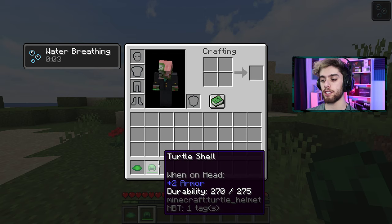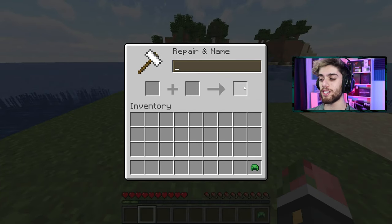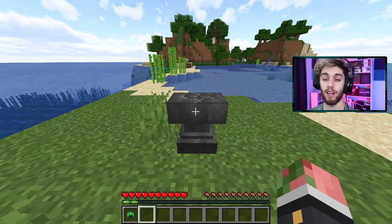And if your helmet is taking damage, you need to use scute to repair it in the anvil. So once again, getting scute is annoying, but it's necessary.